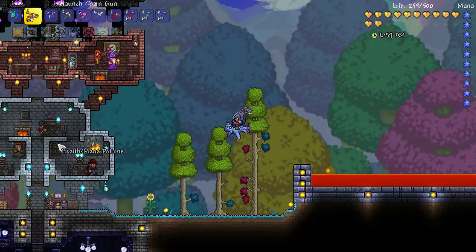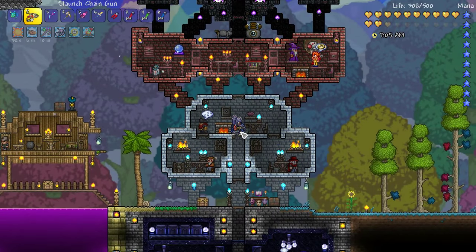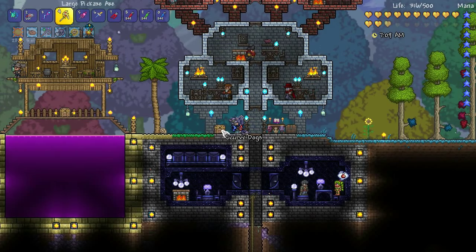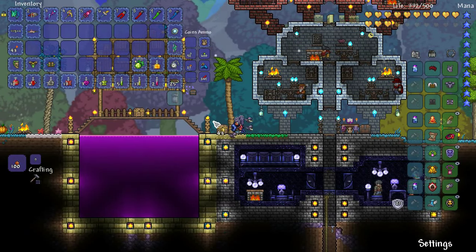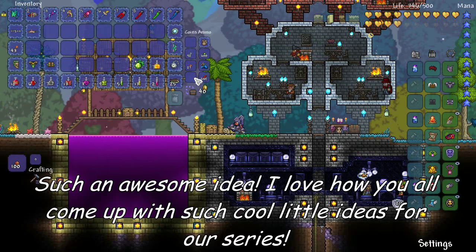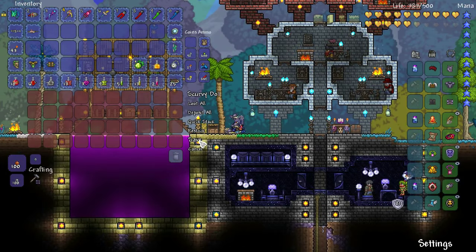What I would like to do now is start making preparations for the Moon Lord and the Lunar events. But first, one little thing I want to do — and a few of you have said it in the comments — I want to put our scurvy dog's chest by the beach and put some money around it. I thought that was a cool idea. Such a little thing and so cool at the same time. Scurvy dogs!